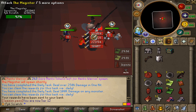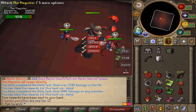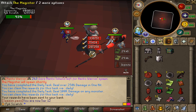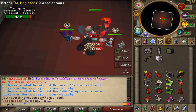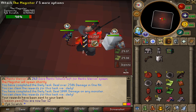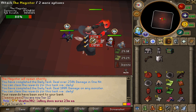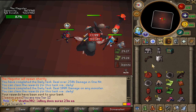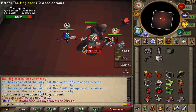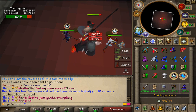Use your scrolls and potions. Whenever the Magister hits 50% HP, we will have to damage the minions — there will be 3 minions to kill, and once they are dead we can attack the Magister again. I highly recommend bringing at least 2 attack styles to the Magister, Scotisio, and Dekton. I personally use Soul Split the whole time.